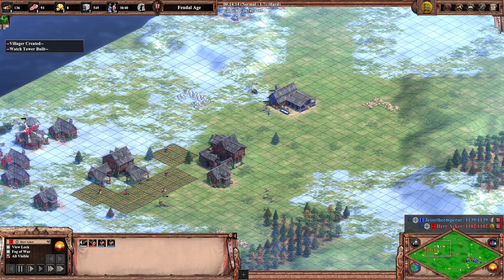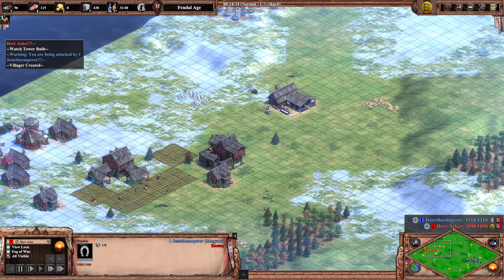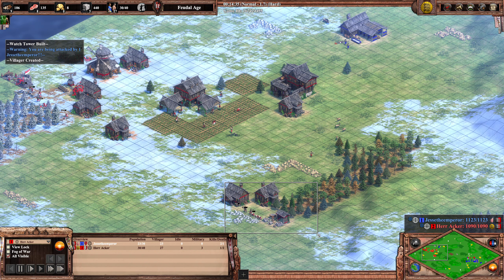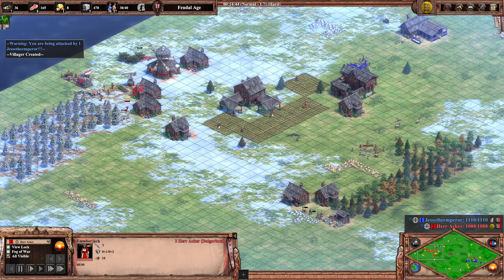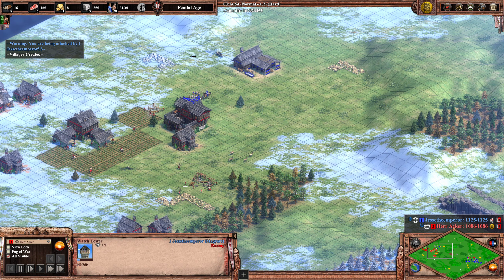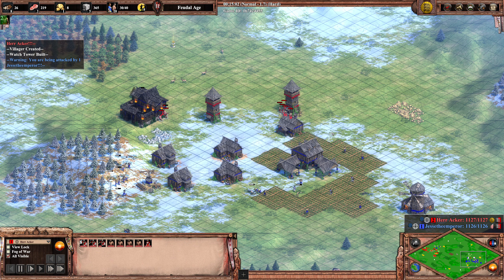Jesse the Emperor on the other hand is going for a forward stable — that is a ballsy move. That's why he was sending those villagers forward. The villagers are mostly walled in, so the scouts won't be able to do much. And now we see a ballsy tower too — Jesse is really turning up the heat. But at the same time, towers are appearing from Herr Akka. Tower rushing is the meta game again, and towers have been buffed recently.